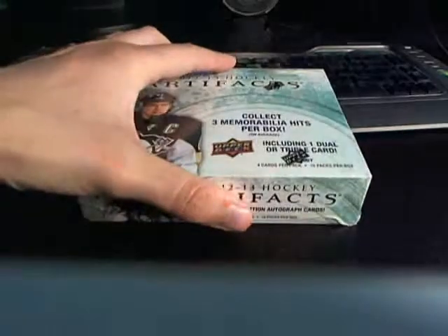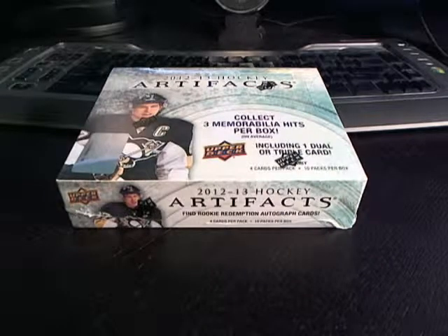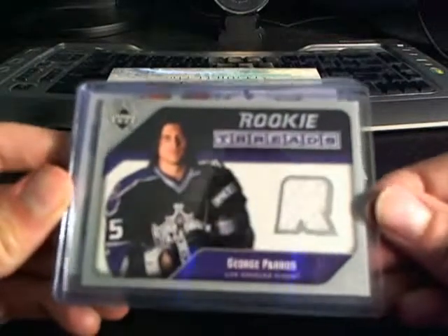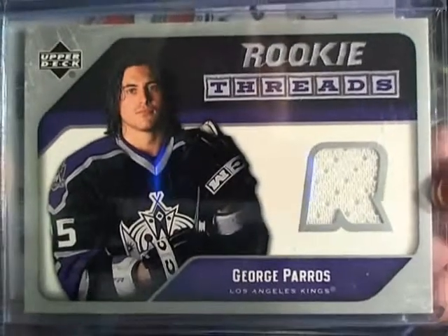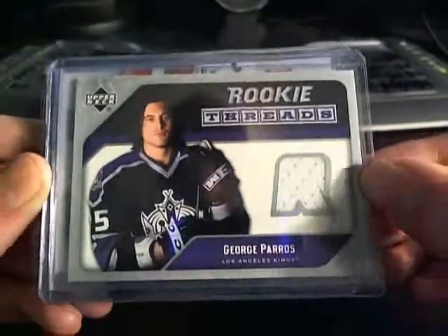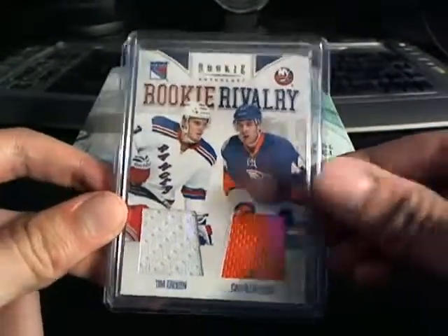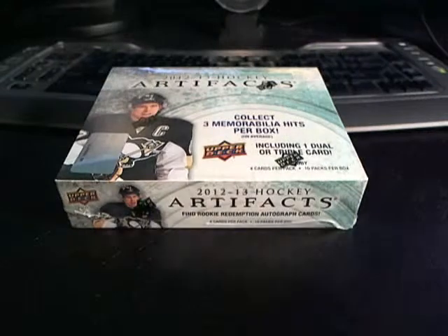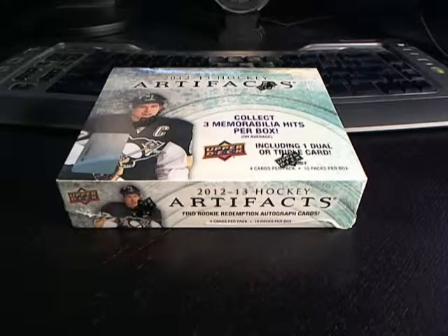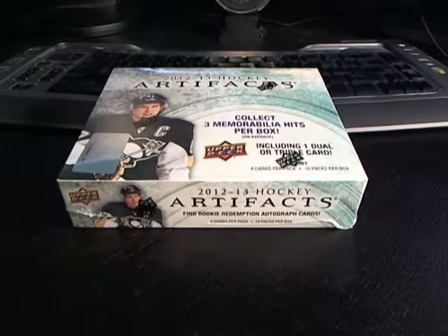Here's our box of artifacts. Before we get started, here are our short straw bonus cards today. We've got a Rookie Threads card of George Peros, a Rookie Rivalries card of Tim Erickson and Calvin DeHaan, and a Chris Drury Frozen Artifacts from Artifacts a couple of years ago. Those are our short straw bonuses — if you fail to get a hit during the regular portion of the break, you'll still get a shot at one of those.